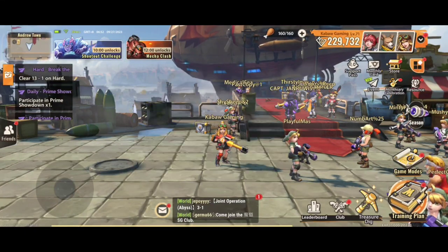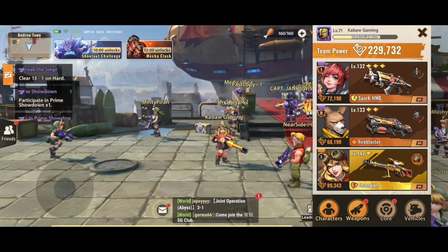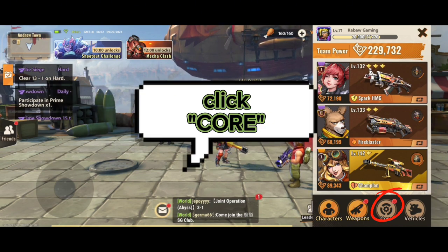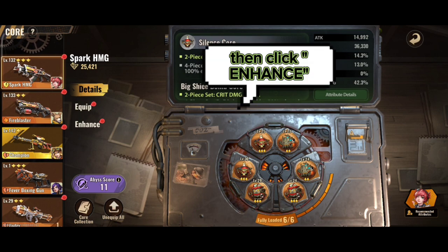Please smash that like button. Let's get started. Click the character icon, click Core, then click Enhance.